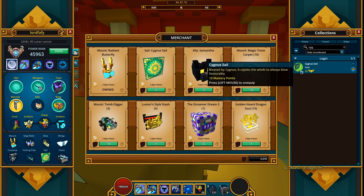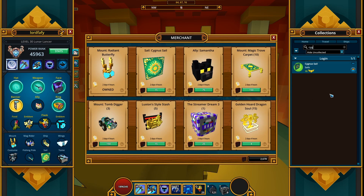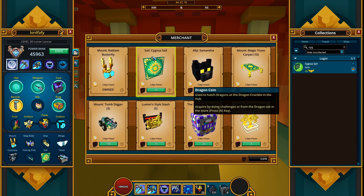Yeah, Cygnus Sail — 10 mastery points. It says: 'Blessed by Cygnus, it cajoles the winds and will always blow favorably.' Oh, to always blow favorably — now it makes a little bit more sense. So Cygnus Sail — nothing to showcase.